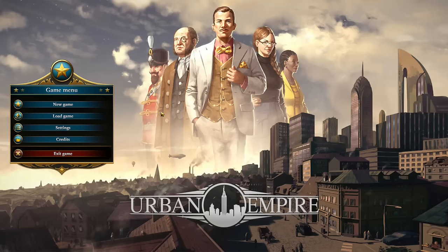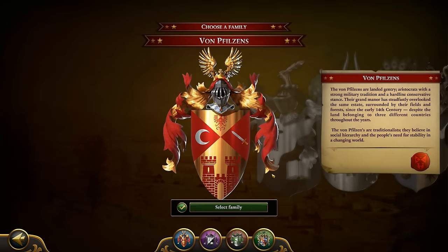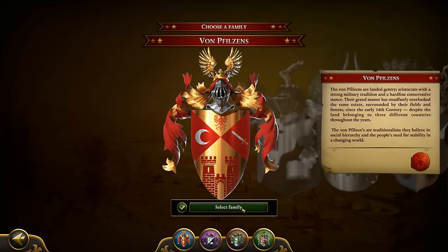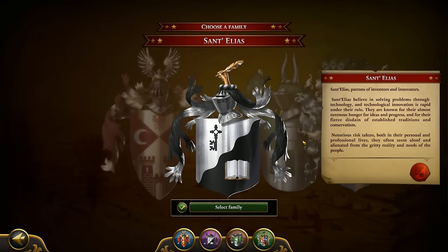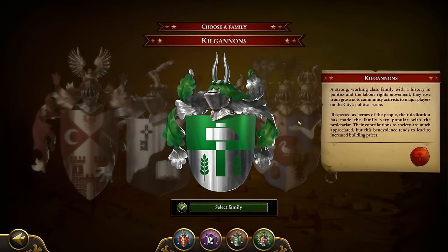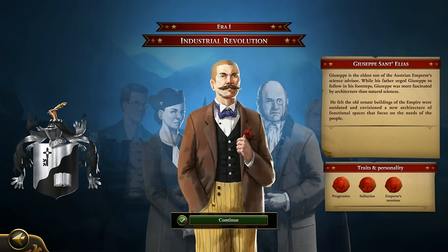Hello guys and welcome to Urban City, a city builder, city ruler type of strategy game. I'm quite new to the game so bear with me. We'll start with the campaign. We have four families to choose from. Let's skip the von Syphilis - landed gentry aristocrats with a hardline conservative stance. Let's go with the one focused on technology, labor rights, culture, art and theater. They fit me better.